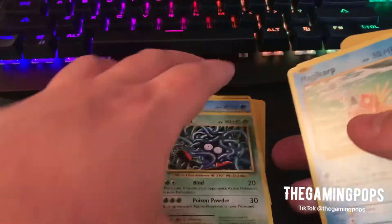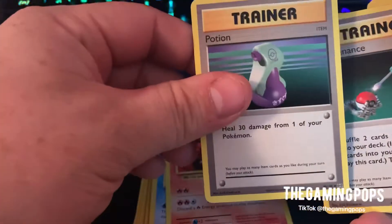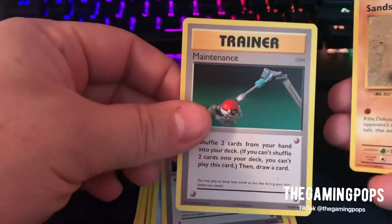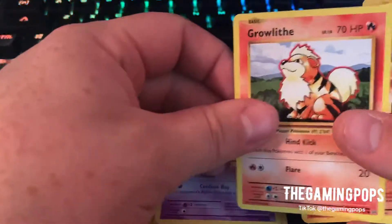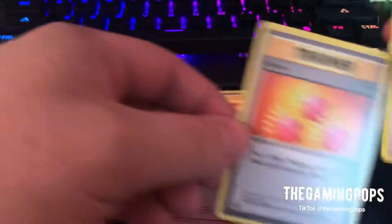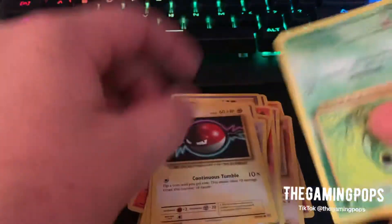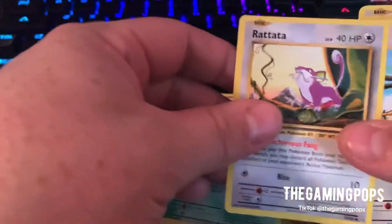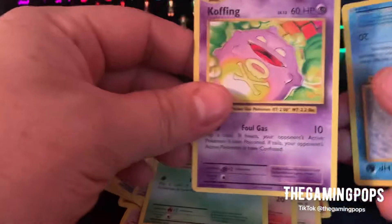Tangela. I found this cool Warp Energy. Magikarp. Magmar. Potion. Maintenance. Sentret. And we got the Drowzee. Graveler. Ponyta. Revive. Doduo. Diglett. Voltorb. Caterpie. Here's Rattata. Doduo. Weedle. Koffing.